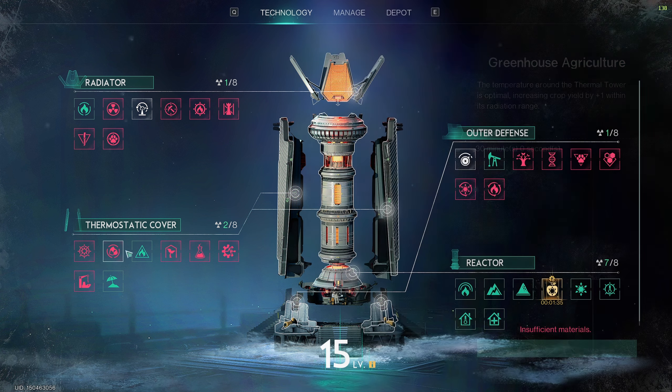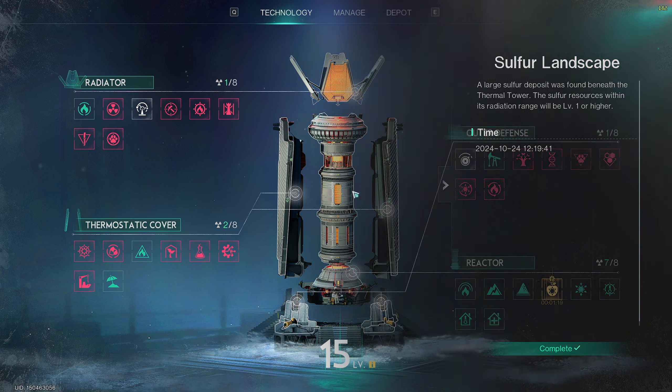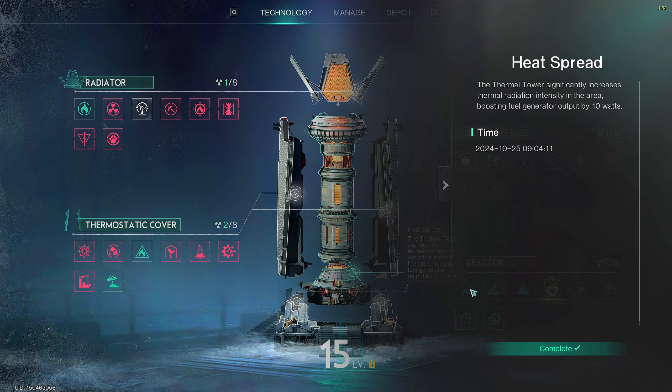You're going to need to do some Hyacium farming. The perks on the bottom right only take five minutes to unlock, so you should only be unlocking the perks you really need. For example, Heat Spread — the Thermal Tower significantly increases thermal radiation intensity in the area, boosting fuel generator output by 10 watts. Just read through the perks and see which ones you really need.